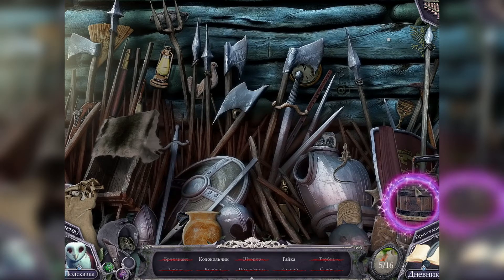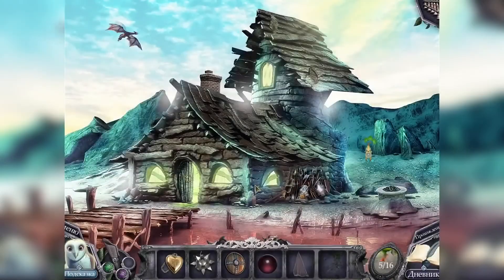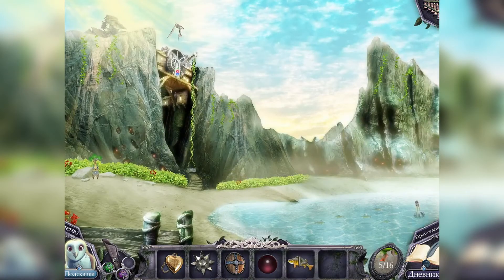Воспользуемся подсказкой. Бриллиант — это значок «бубей», то есть карточный знак «бубны». Бубны — это был бриллиант. Такое себе, котятки — я бы не догадалась без подсказки. Гайку нашла, нажав случайно. Колокольчик — вот он! Отлично — мы получили рыболовную сеть.